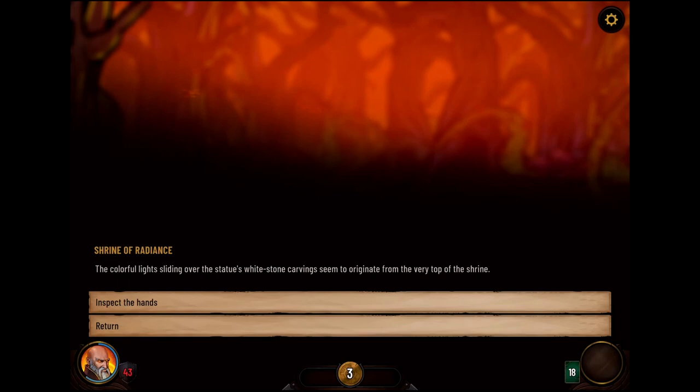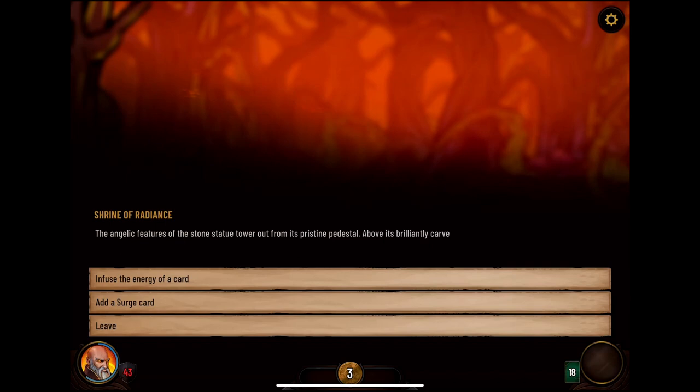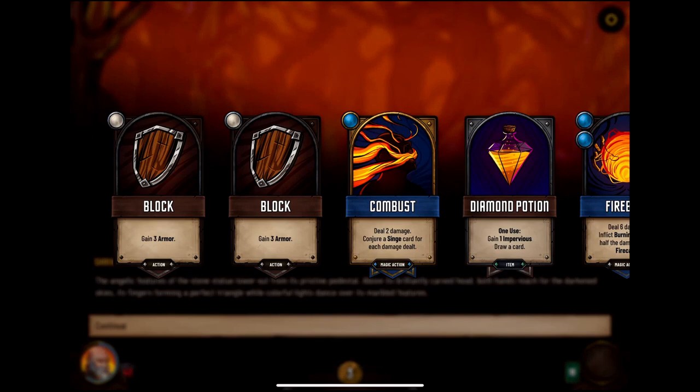The colorful light sliding over the statue's white stone carving seems to originate from the very top of the shrine. Inspect the hands: as you examine the statue's pose, you notice a small but bright sparkle between its index fingers. Trying to climb on top of the statue, your hands and feet fail to find purchase on the smooth stone. That makes sense. Let's infuse the energy of a card.